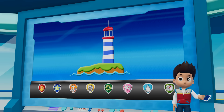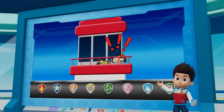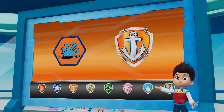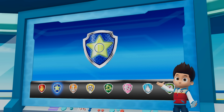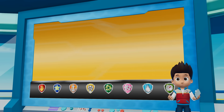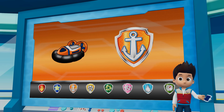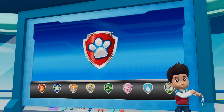Captain Turbot just called. He was trying to fix the lighthouse when he dropped the light into the ocean. Without the light, the boats in the bay won't know where the rocks are. Paw Patrol, to the rescue! Zuma can dive deep under the water to find the light. Then he can give it to Chase. Chase can use his suction cups to climb the lighthouse and give the light back to Captain Turbot. Rubble will use his digger to help clear the path for Zuma. Zuma will help Chase to get across the water to the lighthouse. Okay, Paw Patrol. Let's save the bay!